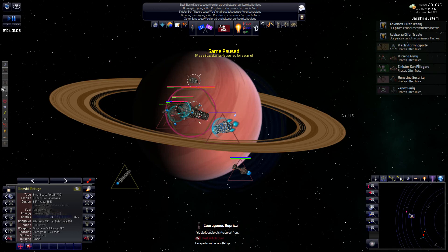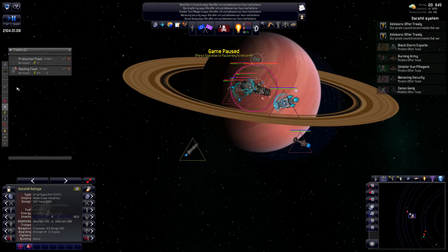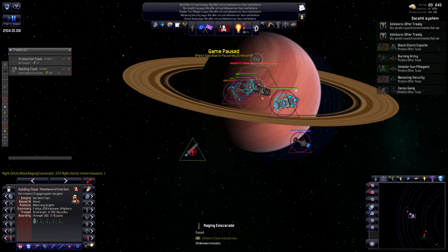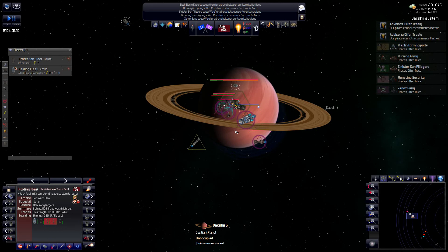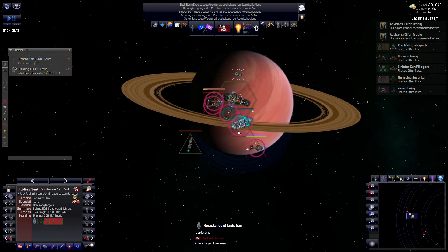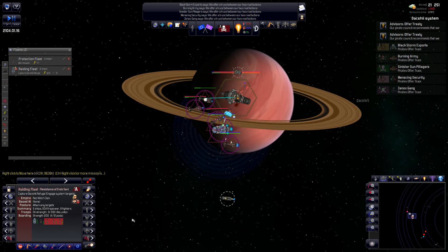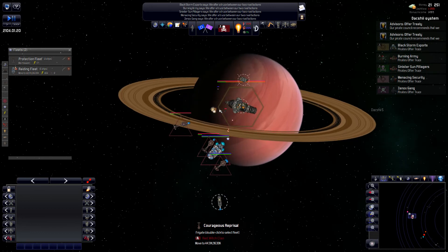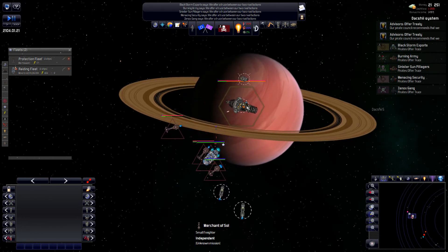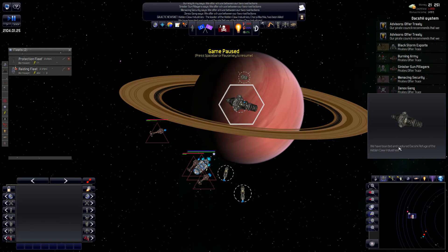We're doing fine — shooting down his fighters and taking down his shields really well. Here go the boarding pods. We have a good chance of capturing it: 394 attackers versus 166 defenders. Let's ignore that battle and concentrate on the other ships around here. Raiding fleet, attack and fire at will. We might lose some ships here — get out of range and let the boarding action proceed. We have captured the Daxie Refuge!